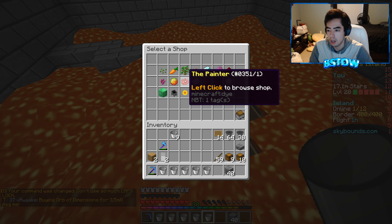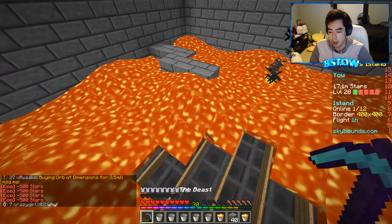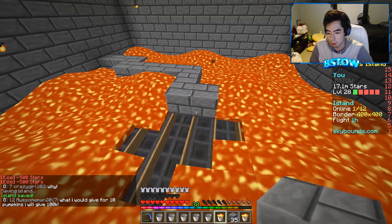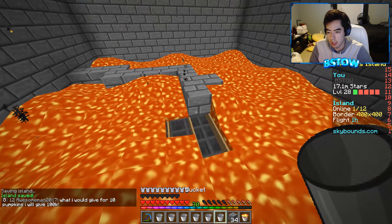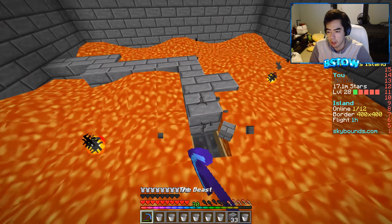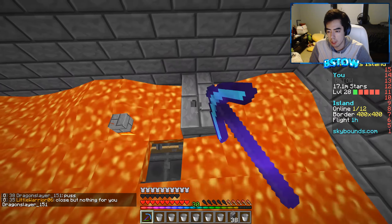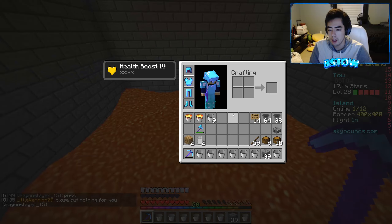We probably don't need that much lava. We'll just do like one here — we don't want to hit the source blocks. Honestly, we'll place one right there just so we know for sure all the lava is going to flow over, and then we should be good to go. All the lava is placed just like that.